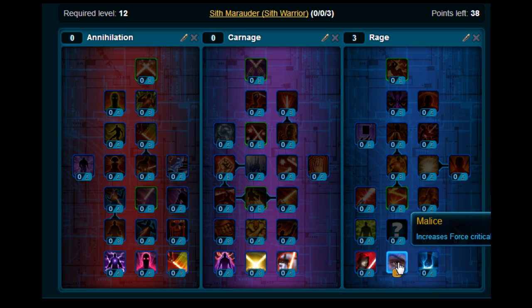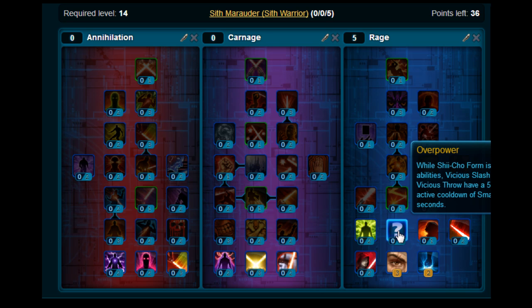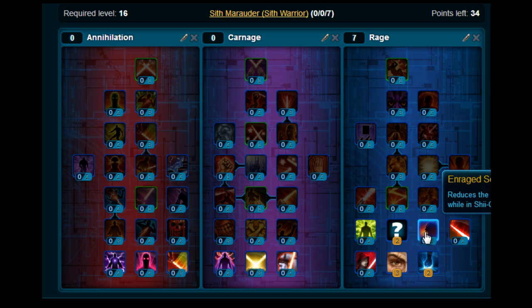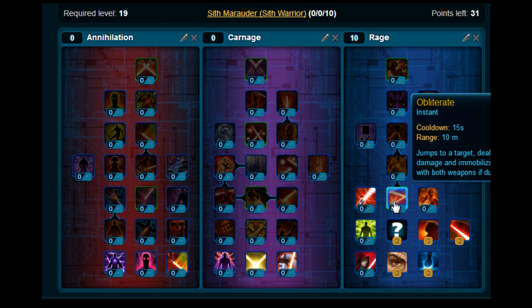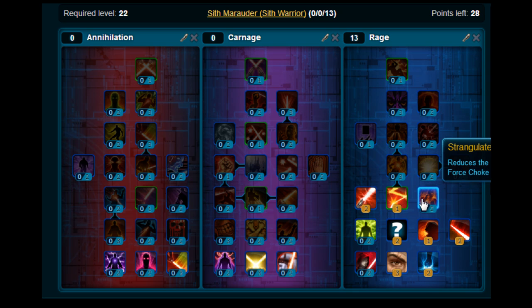So first thing, stick 3 points on Malice, 2 points on Decimate. Up here, stick 2 points on Overpower. Pick up Enrage Scream, then stick 2 points on Brutality. Pick up Obliterate, 2 points on Sabre Strength and 2 points on Strangulate.